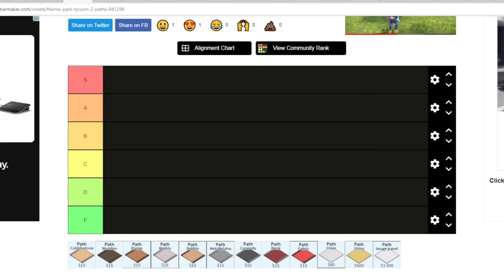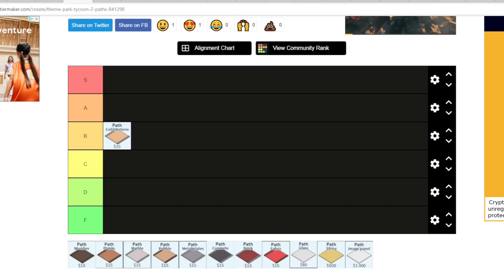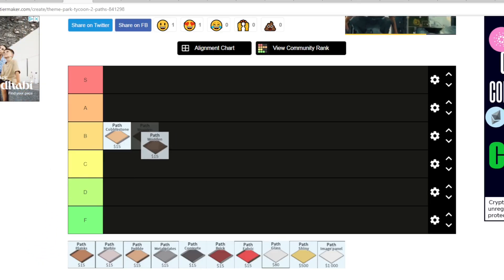You can actually make the cobblestone path look really good with different shades, so I'm gonna put this on B — it could look really good if you did it in different colors. Next we have the wooden path. It looks really good with some things, not everything, but some things. I'm gonna put this on B as well.